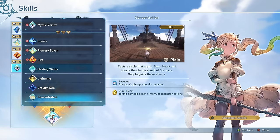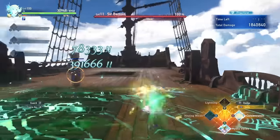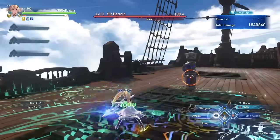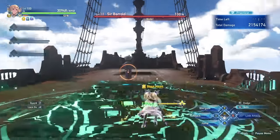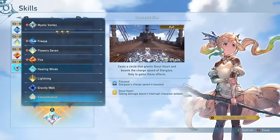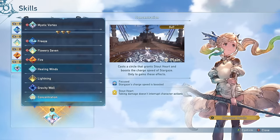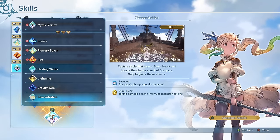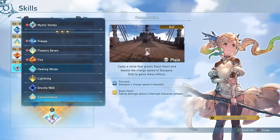Finally we have Concentration. This move unfortunately kind of sucks. It does grant Stout Heart, but you kind of gain Stout Heart from charging up anyway if you cast from Quick Cast, and it boosts the charge speed of Stargaze — but this charge speed does not stack with the Quick Cast boost. The only benefit is if you somehow miss a Quick Cast, but you're likely never going to miss a Quick Cast if you are good at the character. So this is a really useless skill; I do not recommend running this at all.